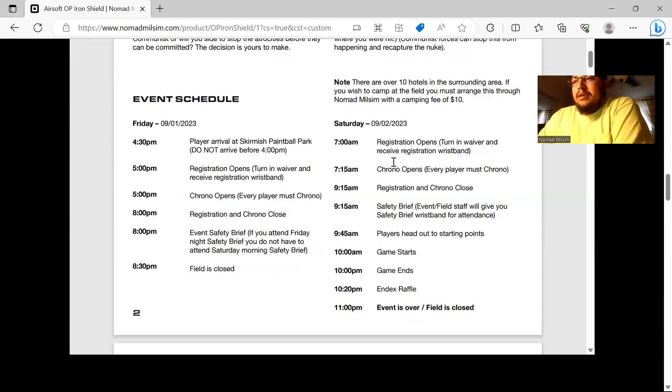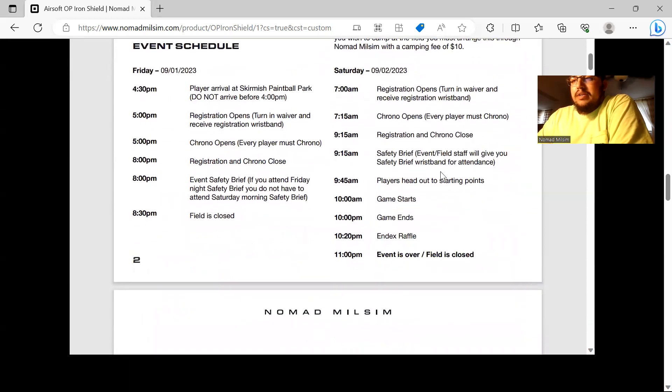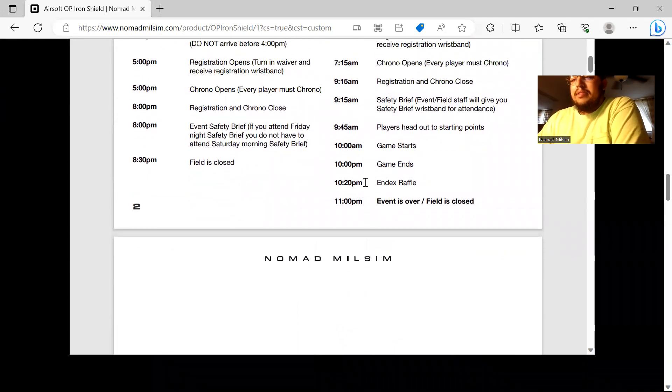Saturday: 7 AM registration and chrono open. By 9:15 AM, chrono and registration close. Directly following that will be the safety brief — form up at the stage if you were at the previous event. After the brief I'll give you about 10 minutes to finish gearing up, then we head out and the game starts at 10 AM. The game runs until 10 PM, followed immediately by the raffle at the pavilion.